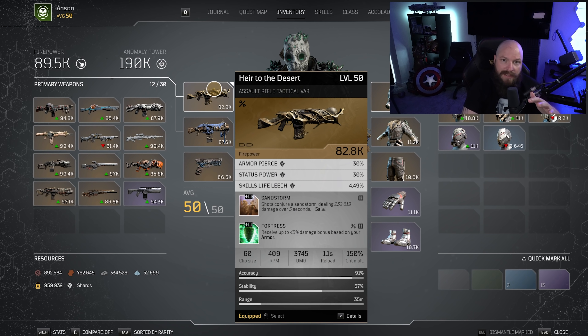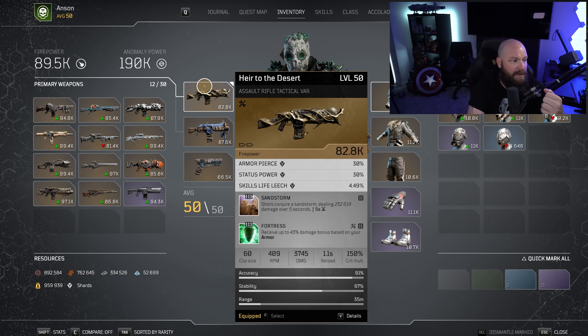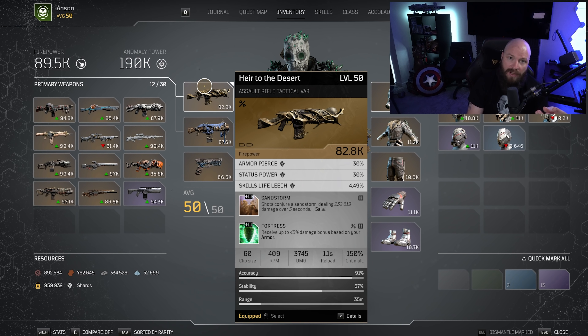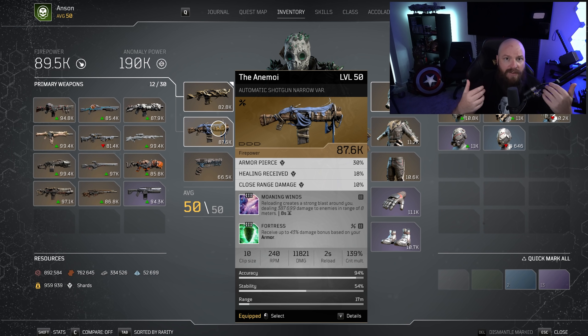I'm using my trusty Heir to the Desert with Sandstorm and Fortress on it. Mostly what I'm after with this build is armor pierce — any weapon that potentially has armor pierce on it. You could use Amber Vault if you want, anything like that. But the point is I want a weapon with armor pierce and then I want to slap Fortress onto that as well to get the additional damage from that. I also have the Animoy with Torment and Agony on this build as well, because if stuff makes it through my rocket volleys I can quickly switch out and mow them down.